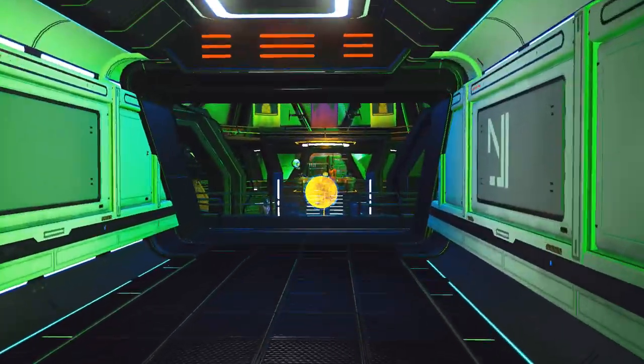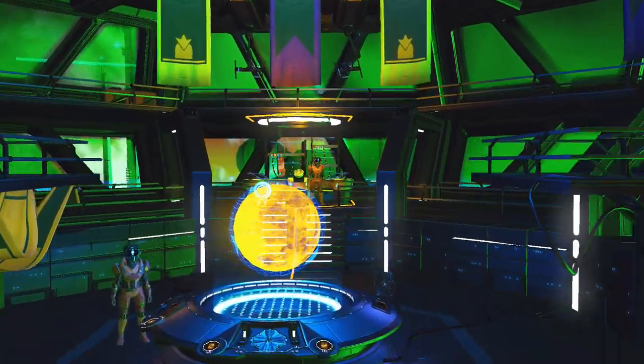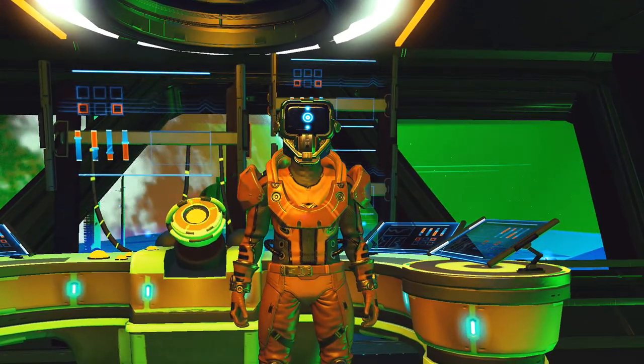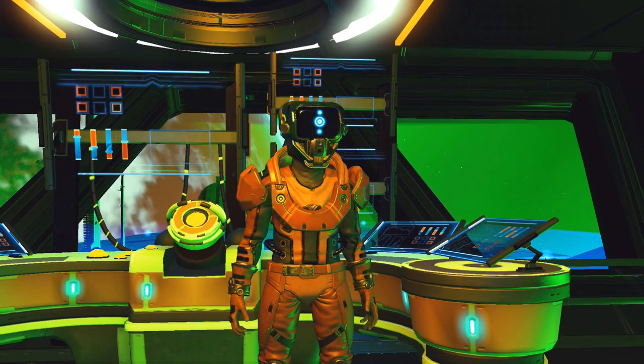Now the captain of the ship will contact you and ask you to come on board. Go on board and head down to his control room and he will probably offer you the ship for free. Now I recommend you turn him down. Turn down the first one, and there's a reason for that.